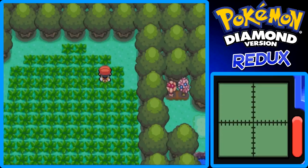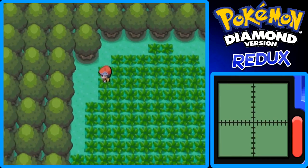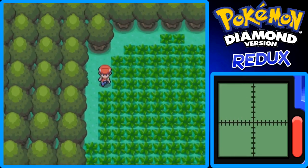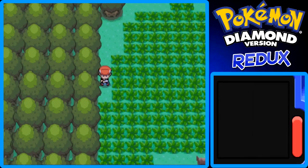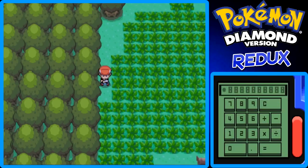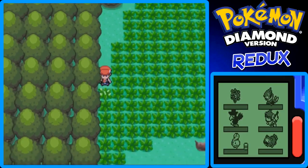Let me see. It doesn't look like there's anything around, but let me check this spot right here. I'm not seeing anything. So I'm just going to go back to the Pokemon app. I thought there was going to be a hidden item but I guess not.